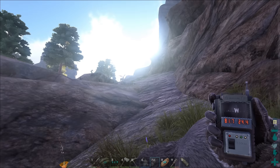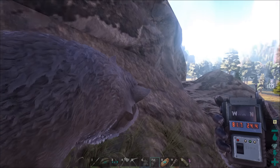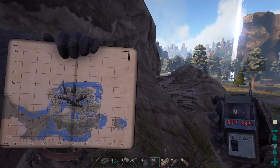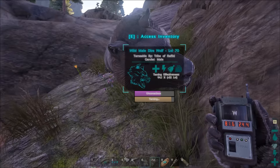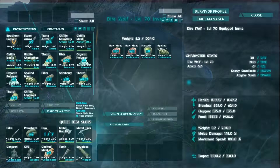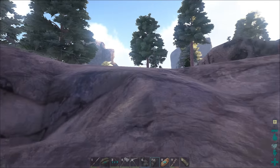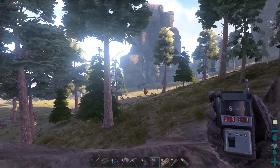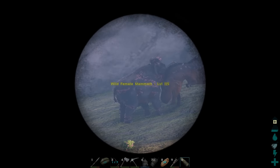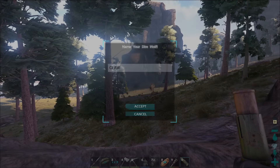94.1 taming effectiveness with just base meat — you get like 99, you don't even need kibble. We've got it turned up maybe a little too high. There was a Rex that came by and I led it away, luckily, though it's probably terrorizing everything. Still over there, still causing problems — it's a level 95. We've tamed it! His name shall be called Claw.